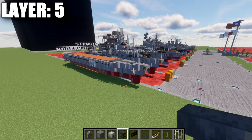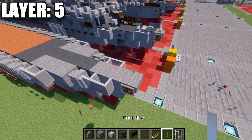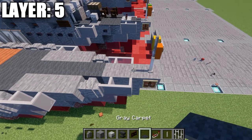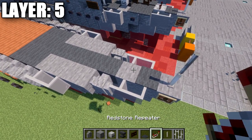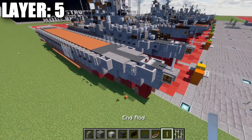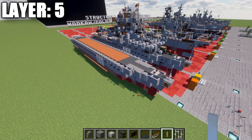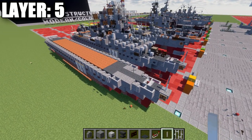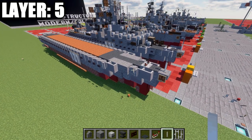Alright guys, moving into our next layer — layer 5. To begin, we're going to place down an end rod on top of this stair, followed by an iron bar on top of that. We then place down a gray carpet and a red snare spread apart. One thing to mention is that this layer has a lot of complicated detail, so we'll be doing it all together.